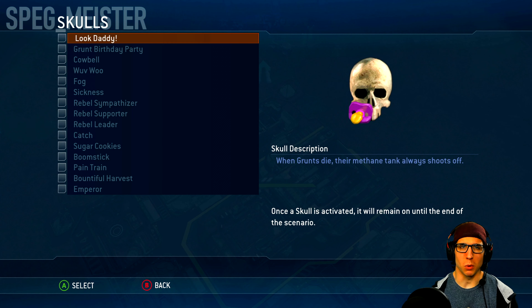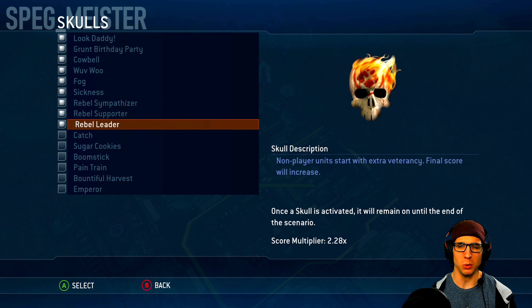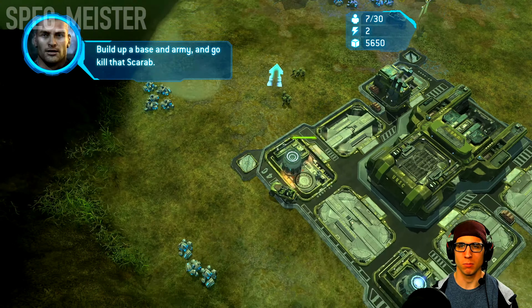Before I get rolling along with this mission, I'll activate the first nine skulls in the menu, which will include the debuff skulls as well as the physics aesthetic related ones. Build up our base and army, and go kill that Scarab.